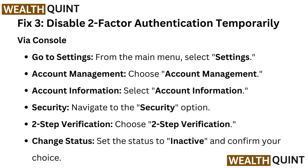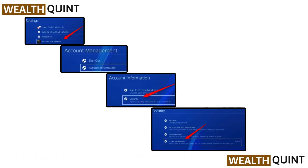Fix 3: Disable two-factor authentication temporarily via console. Go to settings from the main menu, then select account management, then account information, then navigate to the security option, and choose two-step verification. Change the status to inactive and confirm your choice. The pictures shown here illustrate these steps — you can take help from these pictures and follow along.